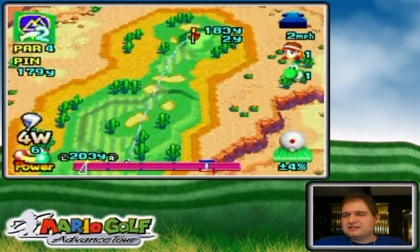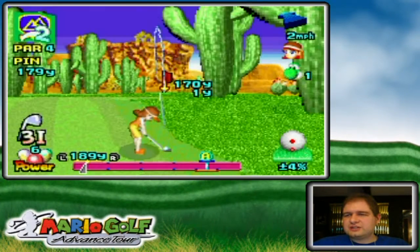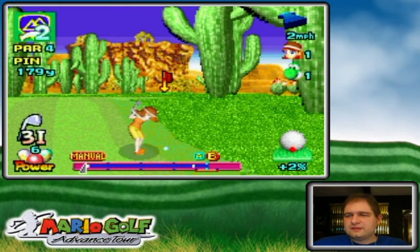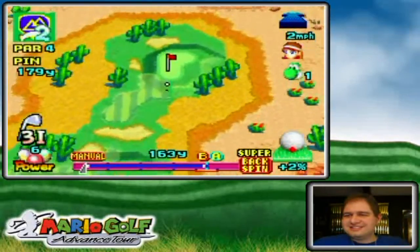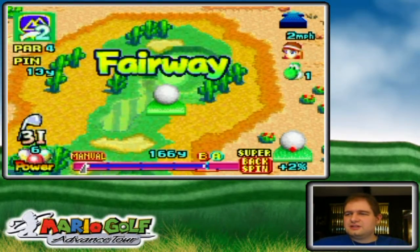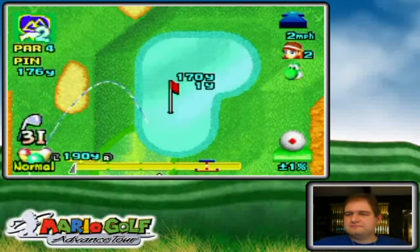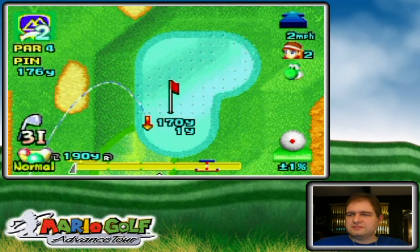Going for the plateaued green — three iron power shot, super backspin. I miss-hit it, which is going to cost me because of Azalea's impact control. We'll see if Yoshi is able to make the green in two — probably maybe.